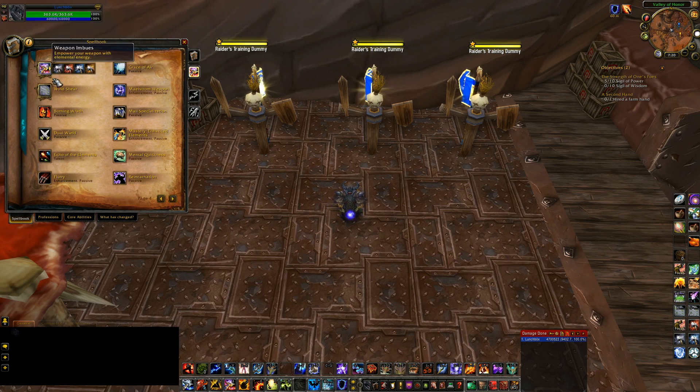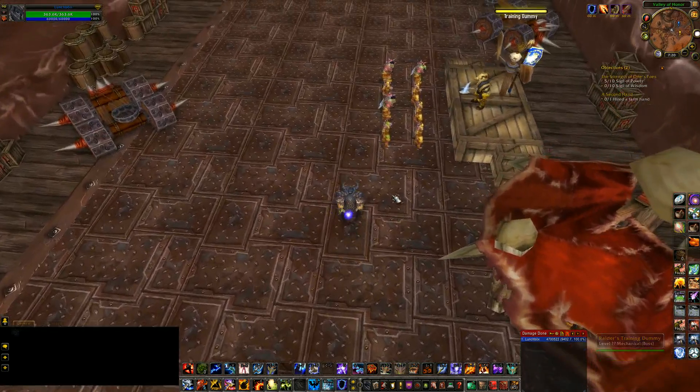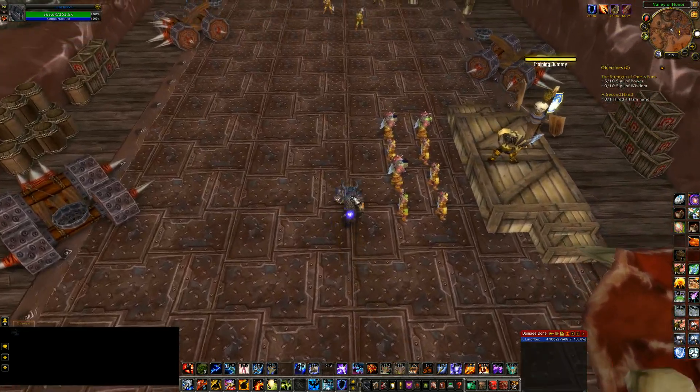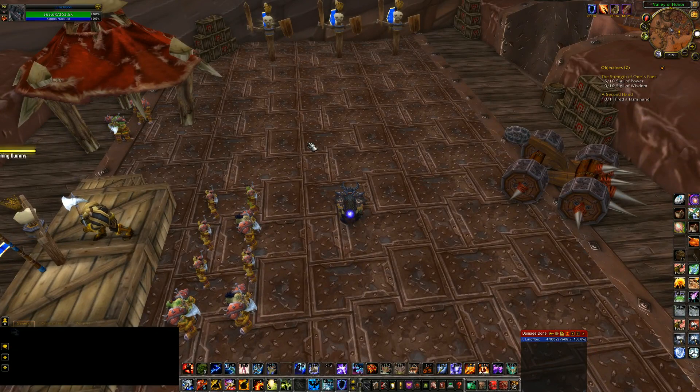Next up is our weapon imbues. Since we have two weapons and we are dual wielding, we're going to have one for our main hand and one for our off hand. It does matter which imbue you put on which weapon for DPS reasons. Main hand is going to be Windfury, and off hand is going to be Flametongue. That's how it's always going to be — don't worry about Rockbiter or Frostbrand.